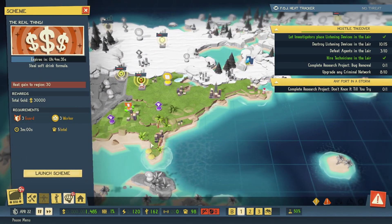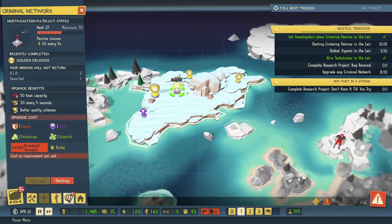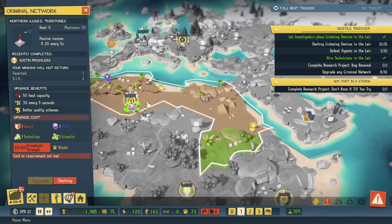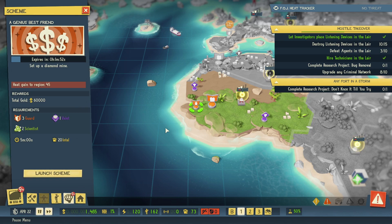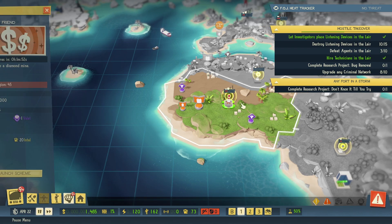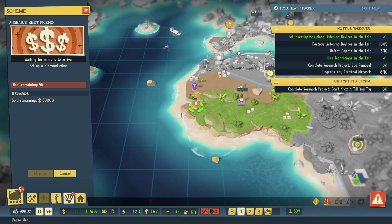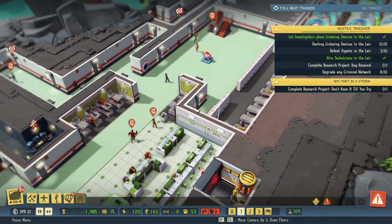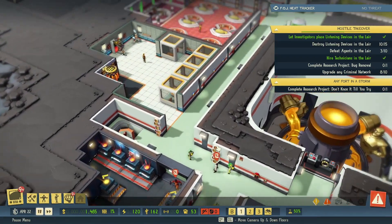It's 30,000 — not really great but better than nothing. Only 30 heat too. This one's 60,000 and 45 heat. This one's level 2. Those are getting rid of scientists, which isn't as big of a deal. Alright, I think we're going to wrap this episode up. Things are pretty okay right now — mostly it's just waiting for stuff to finish. That feels like 100% of our life in this game.